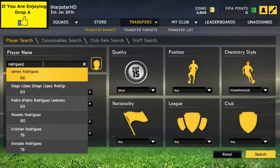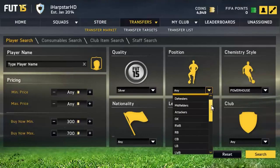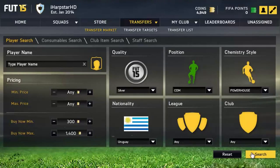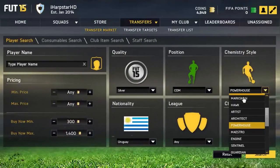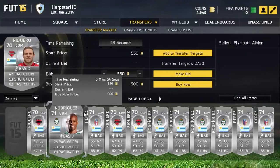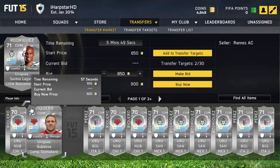On the console you can instantly compare the price of a player just by clicking A and there's an option that says compare price. You can also do that on the web app — I had no idea about it. You just click on the player and there's a button to the right that says 'find all items.' If you click on that you can check all the cards of that player on the market. So a quick thanks to Hubba Bubba for telling me that.